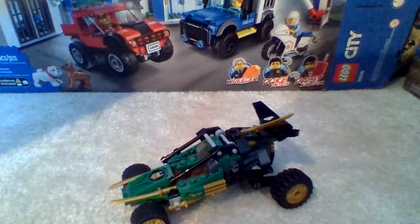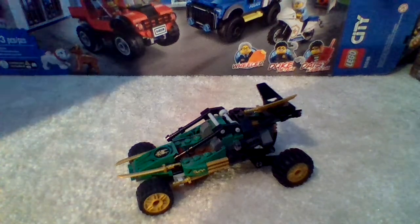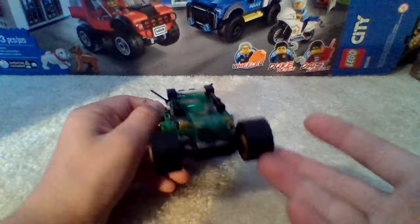I'd say the color scheme for this is basically like a golden green, green-and-black and gray type of color scheme. The lights in the front are very basic — just green lights. I mean, why green lights? But luckily they have white lights on the sides.